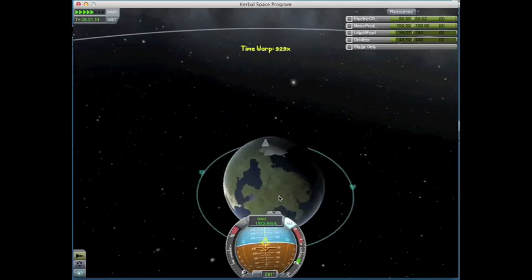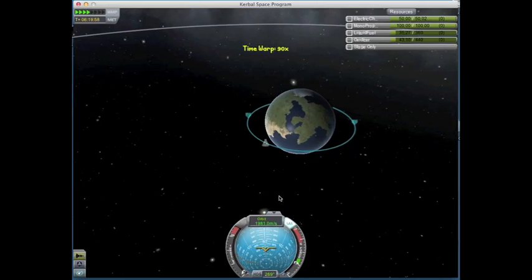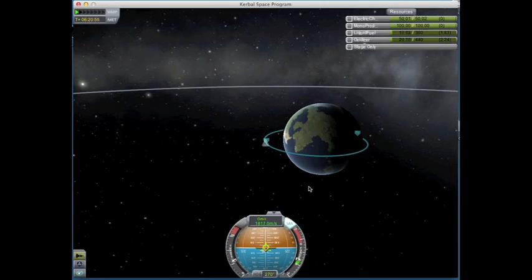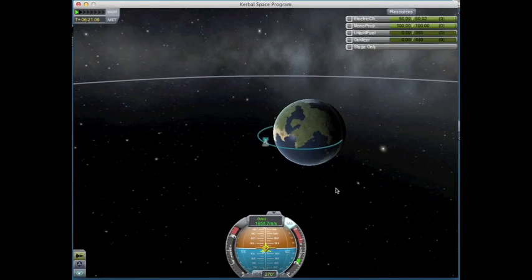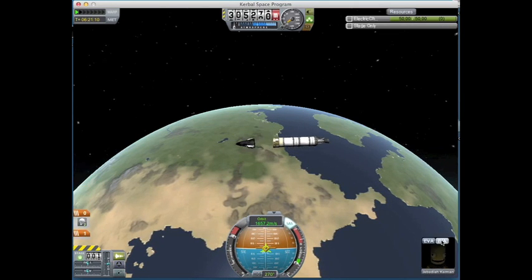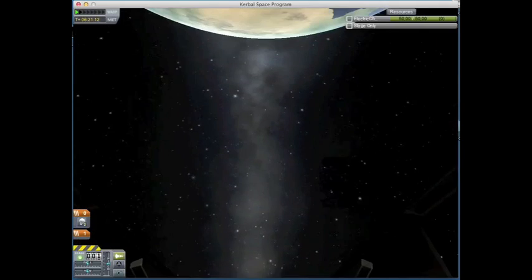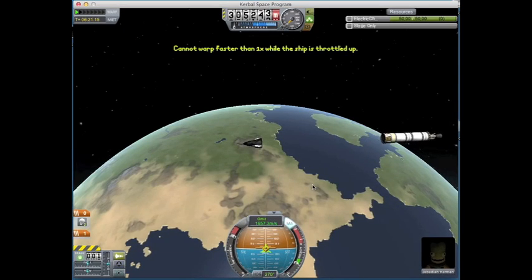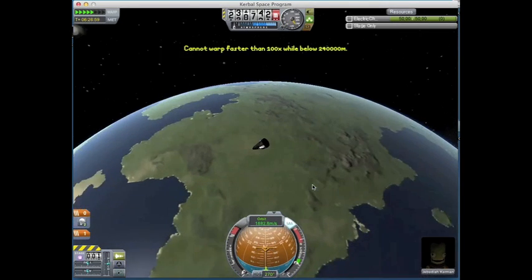I got to a place where I thought maybe I could make it to KSC - I was dead wrong. So I just burned off the rest of my fuel, staged it, and went to IVA to enjoy the view from there.